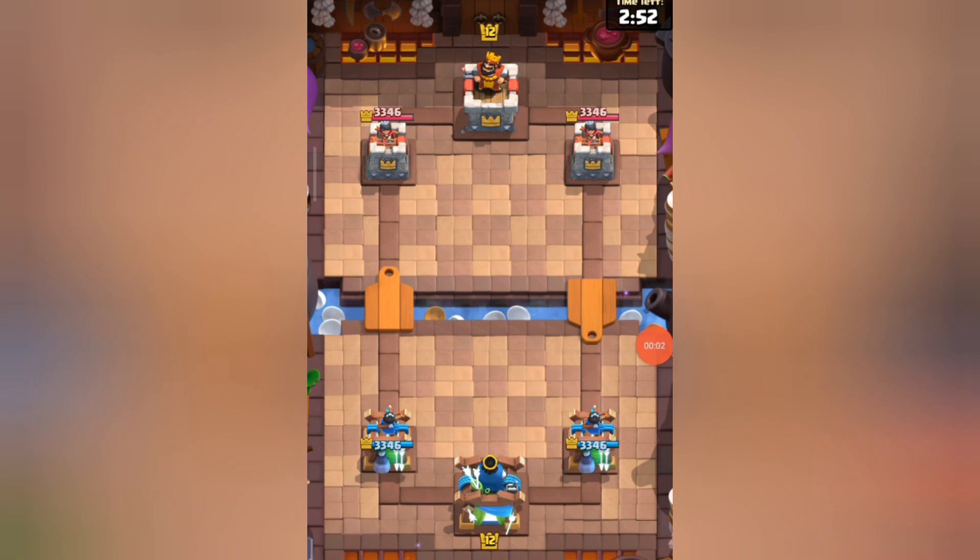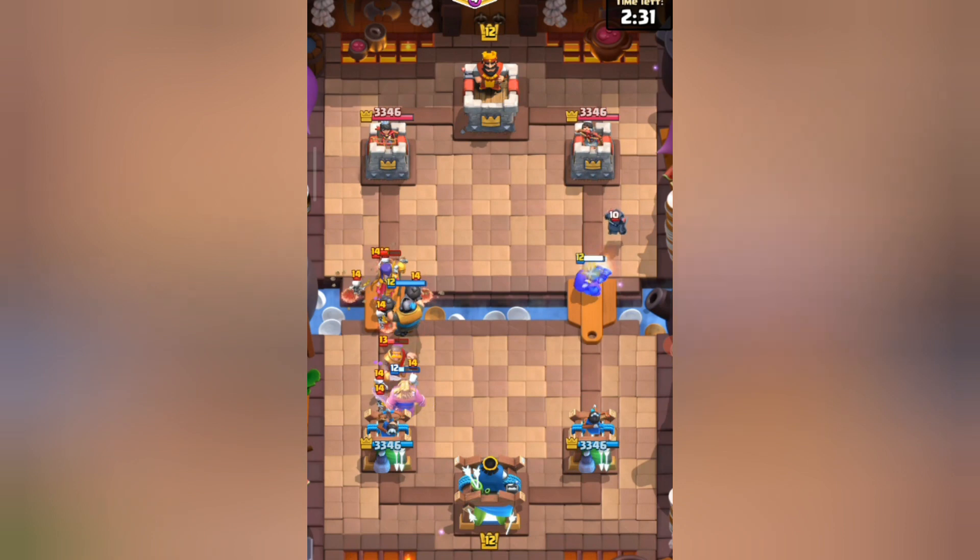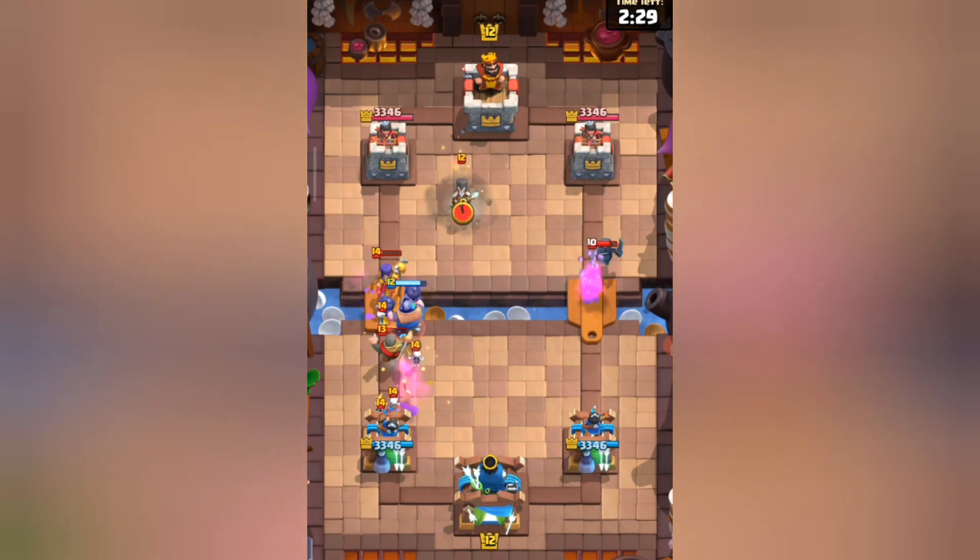Jumping onto this match, we are playing against TNC. He started playing with the knight in the back, so I played the hunter in the opposite lane just to force anything else. He then played witch on the opposite side, so I played golden knight and tried to wait for the mega knight to jump onto the witch. As elixir came, I played the mega knight on top of the witch.